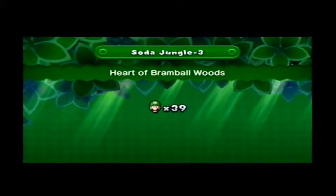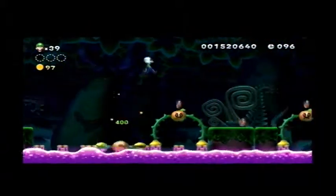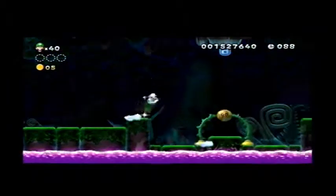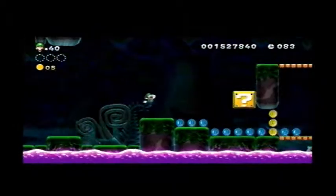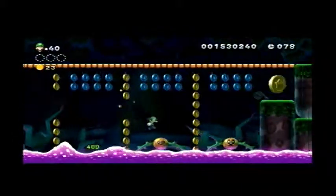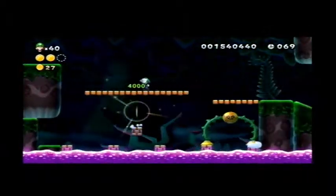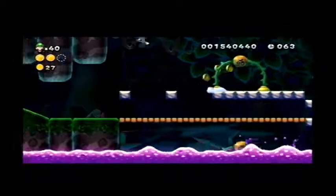Moving on to the other side: Heart of Brambal Woods — Jungle 3. This level has these stupid things in it, and this level is actually really fun, I do really like it. Our first star coin is gonna be right after this blue switch here. Use the coin to make that appear, and then just kinda go ahead and let it happen. This one is easy — take one jump, two jumps, and we're good. Don't get hit by the swinging legs as you go across, cause that would just be unfortunate.